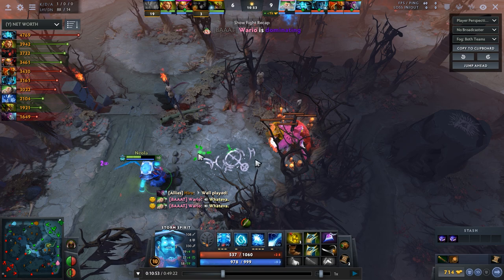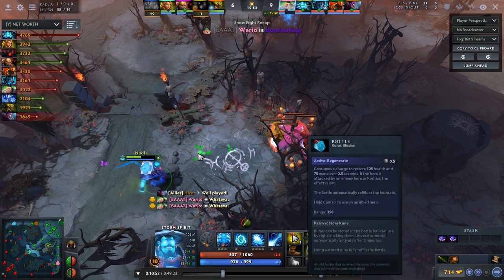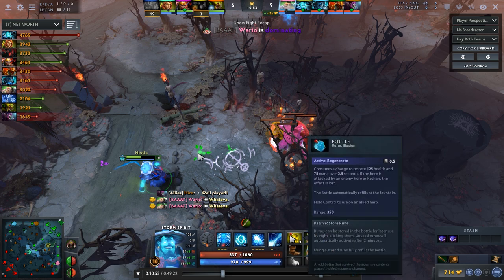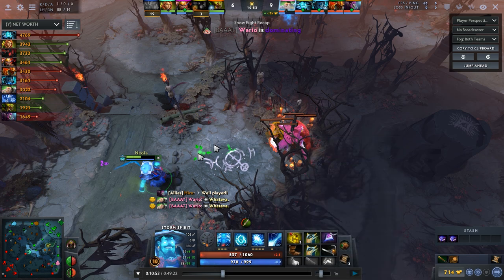One more thing — right now you have Illusion Runes, which are kind of useless on Storm, but in the early game they're very good for one thing. Do you know what it is? Stacking? Stacking, yes. There's a micro aspect to that and I'm not very good at micro.